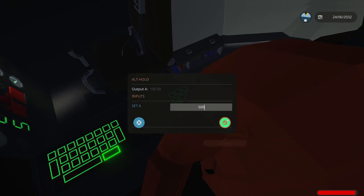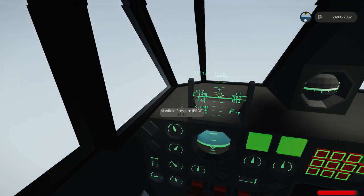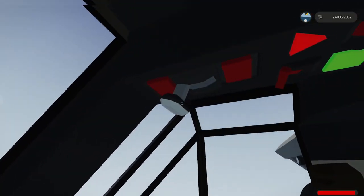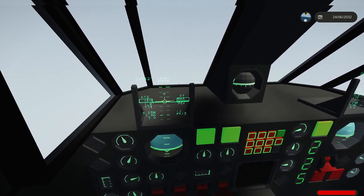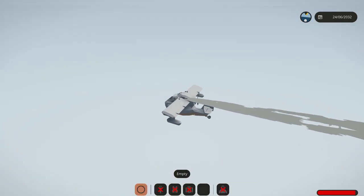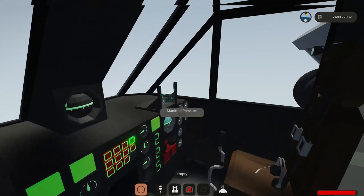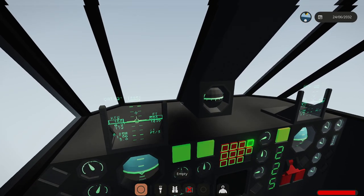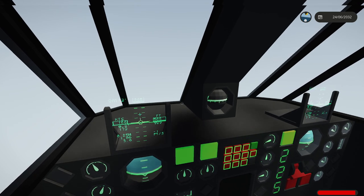We're going to be there in four minutes. We're wallowing because we do not have enough aileron to control - with the flapperons, some of my aileron is being used as flaps. That's causing me to have less control surface, so the fin needs to do more work - back and forth more because it doesn't have enough control surface.